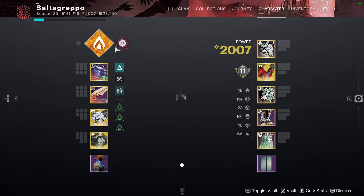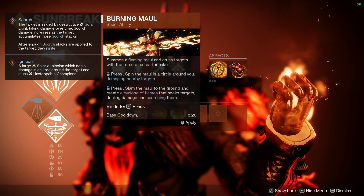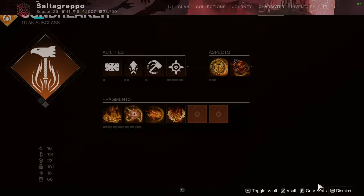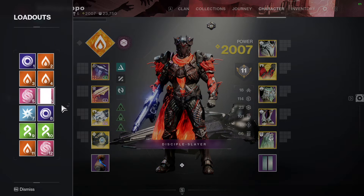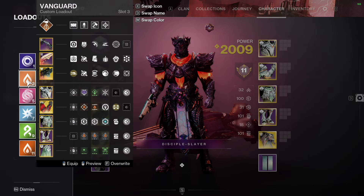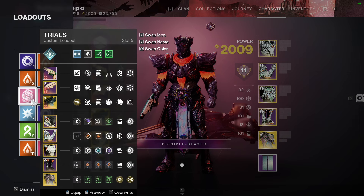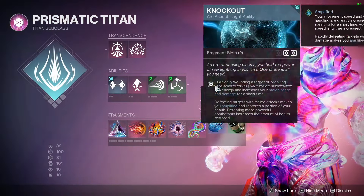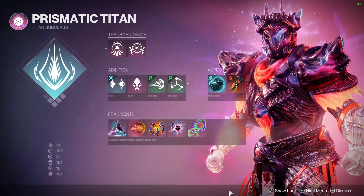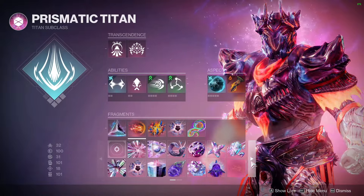With Roaring Flames and Synthoceps I could use Pyrogale Gauntlets, but I hate it — it's super inconsistent, like playing a lottery on whether you're hitting the boss. I probably won't do that. On Prismatic the loadouts are essentially the same as Solar. For fragments: Knockout, Consecration, Facets of Protection, Ruin, Courage, and Purpose feel mandatory.